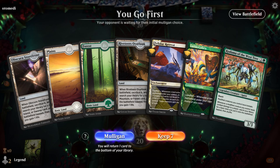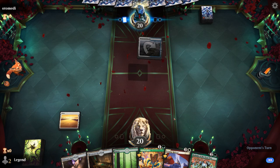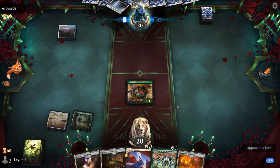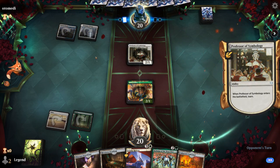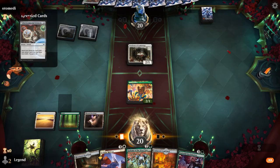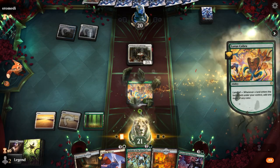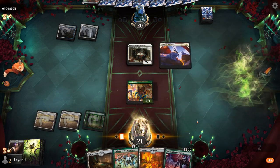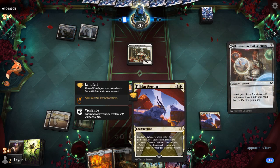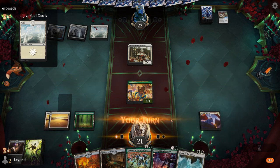Game 7: We're on the play with a promising hand. Plan is to hang on to my fetchlands and then turn two Cobra, turn three Felidar Retreat. If the Cobra gets removed I might get punished for not just running out a fetchland turn one. A Professor — that's fine, although blue-white could have some countermagic for Felidar Retreat. Let's go with Obscura so we can fetch for a white land, which is going to be more important. Hopefully Felidar Retreat sticks around because with two fetchlands and Reclamation we can do some significant damage with it.